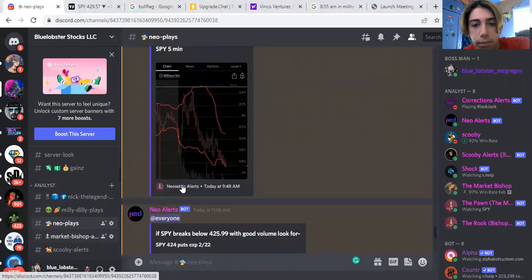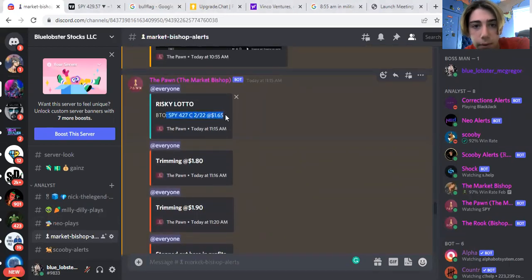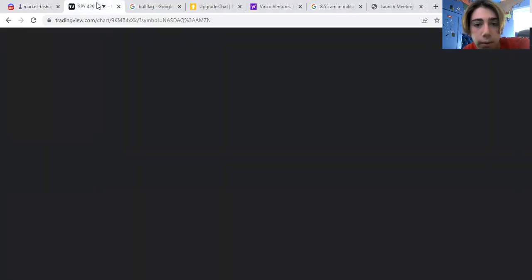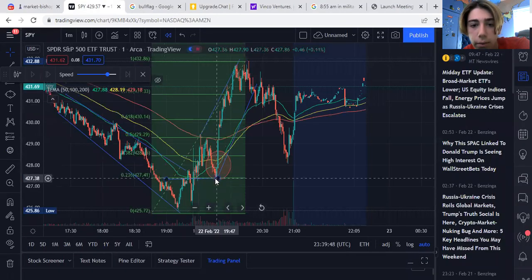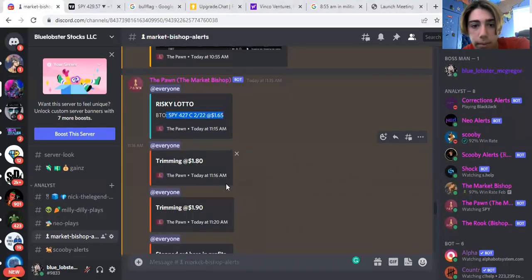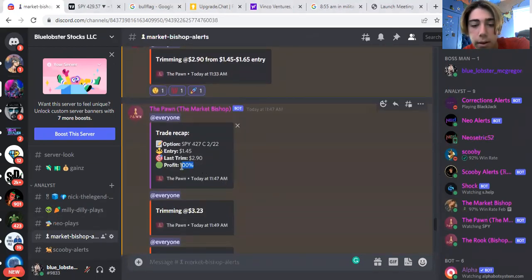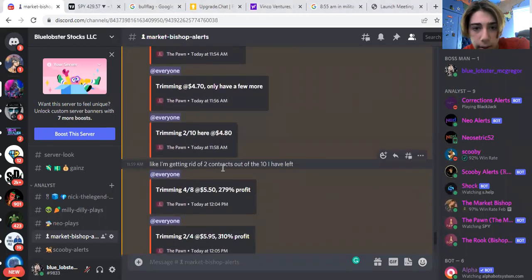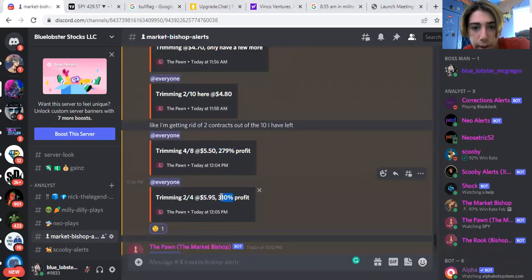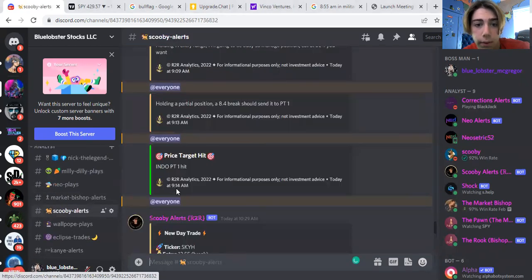And then we have Market Bishop. Look at this one — we did this at 11:15, bought at 165. It was a perfect reversal. We bought literally right here and sold up here. Look at this perfect reversal caught by our team — that turned out to be a 100% play. Look how big these gains are: 279%, 310%. Massive gains, not just one or two but a couple of them.